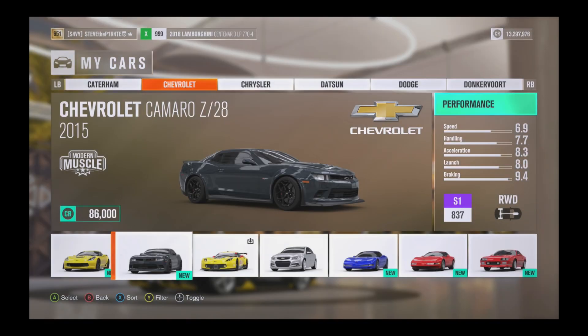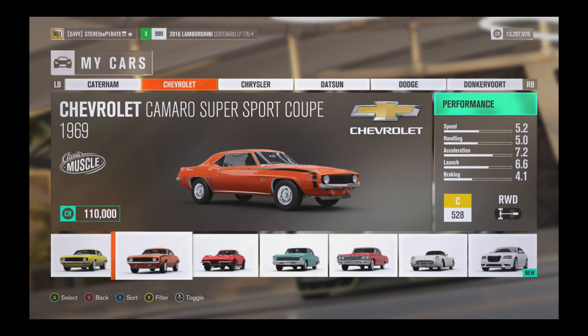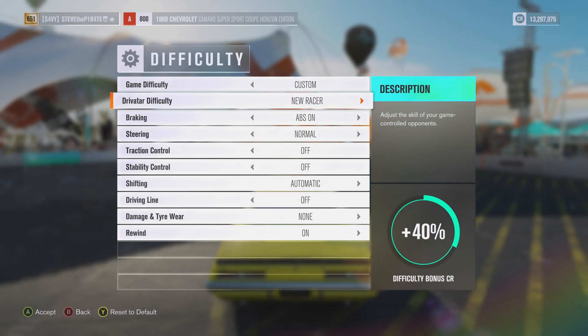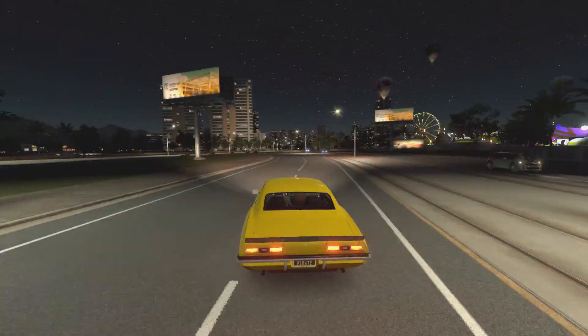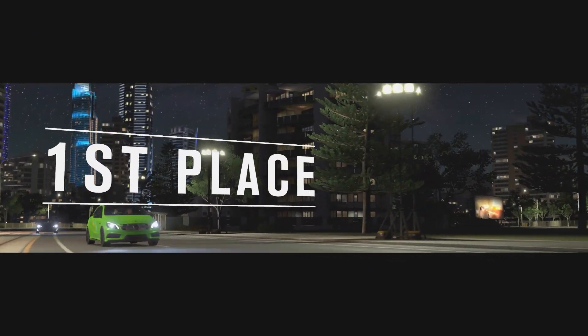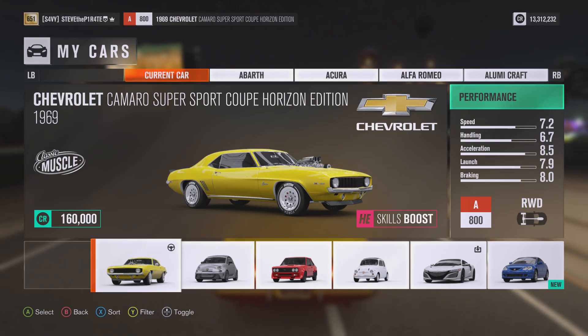For this one, you're going to need a Chevy Camaro, and before you start the street race, I recommend changing the difficulty to something where you know you can win. One of the easiest street races is the Silver Sand Speedway street race, slightly west of the shipwrecks. Win that street race in the Chevy Camaro to win the '69 Camaro Super Sport Horizon Edition.